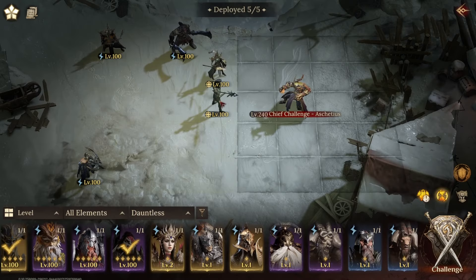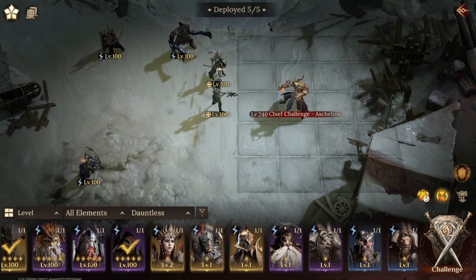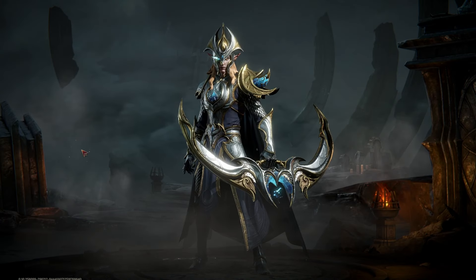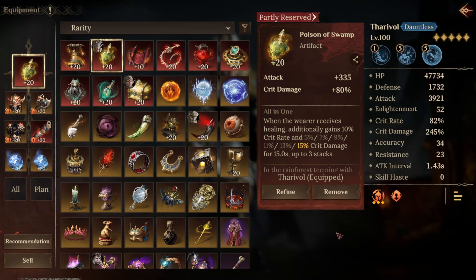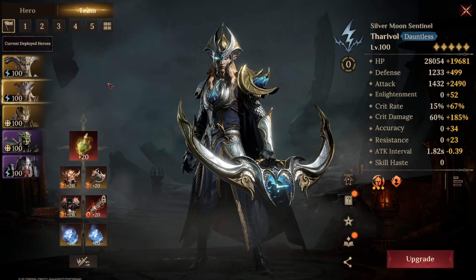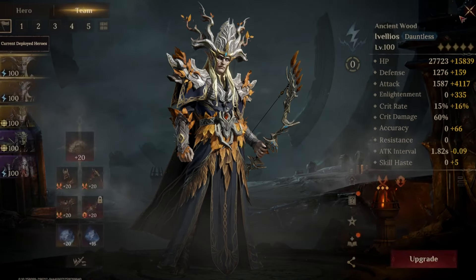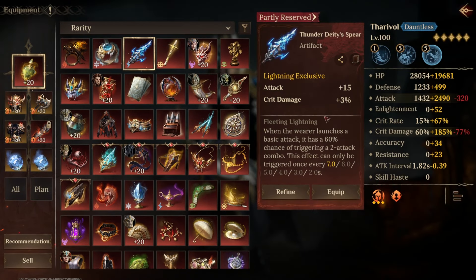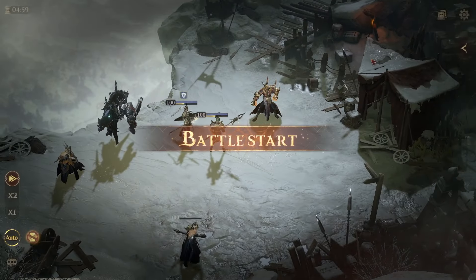Let's quickly check everybody else's gear just so we're not making a mistake. Garius is geared, Ardreth is geared. I want to change the artifact here because I want to do two tests. First, I want to test the Poison of Swamp artifact because that's what I planned on using on Tharavol. I'm personally torn on my account whether I should use the Poison of Swamp on my Tharavol or invest in the Thunder Deity's Spear. So I'm going to do two runs quickly to test the damage potential. We've got 30% defense as an aura — let's jump straight into this run.